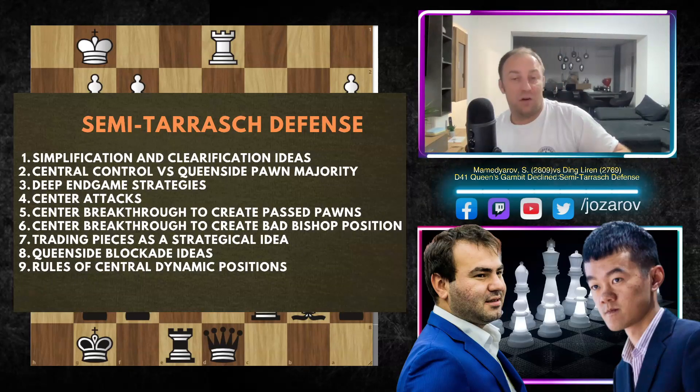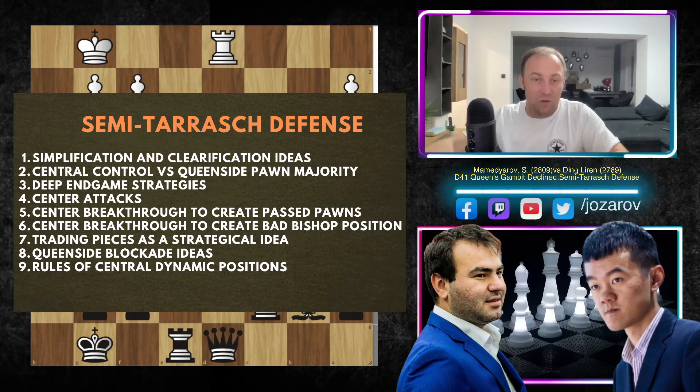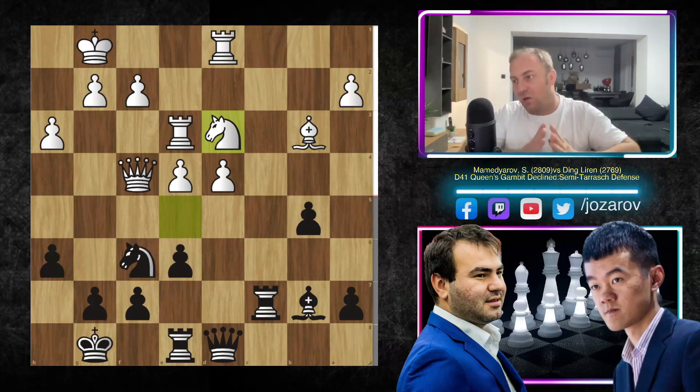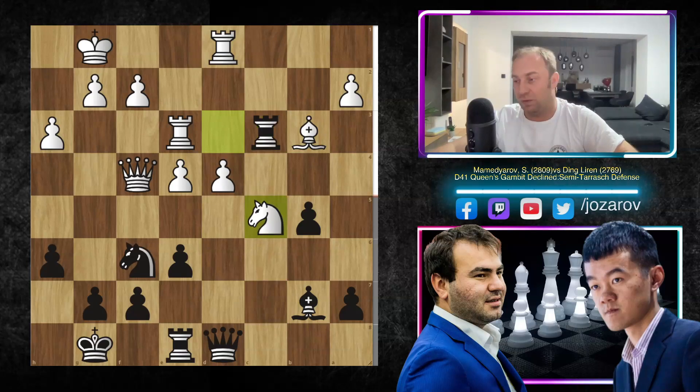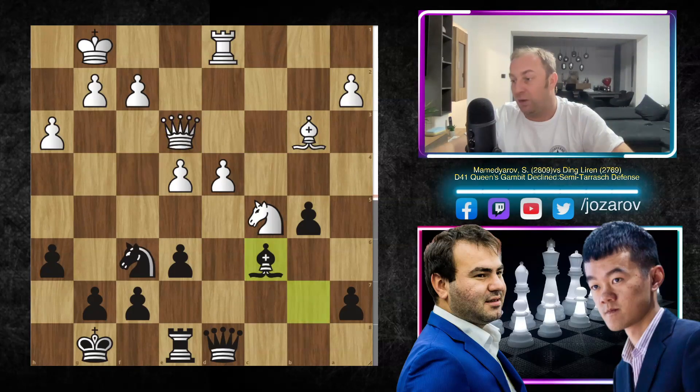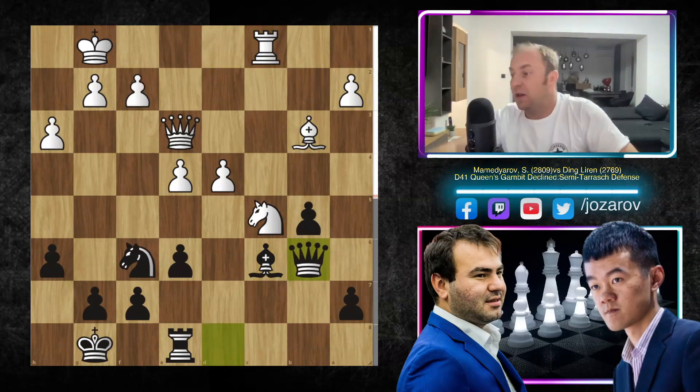In the continuation after queen to f4, we have b5, then rook to e3, rook to c7, and knight to d3. One of the main ideas of the Semi-Tarash defense is trading off pieces. How can you trade even more pieces? The main goal is simple for Black — maybe pause the video and think: how could you threaten to trade more pieces? White doesn't like trading pieces in these positions; Black does, because Black wants to go into an endgame and create a distant passed pawn on the a-file. After rook to d3 we can play the positional pin rook to c3.